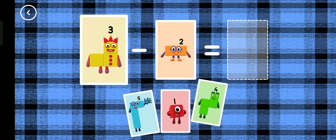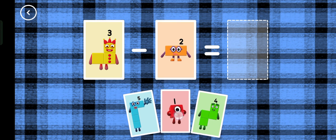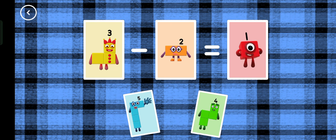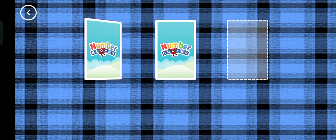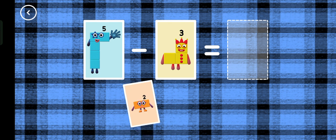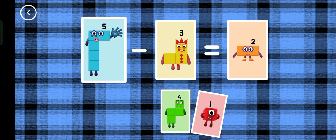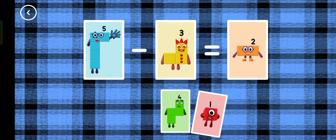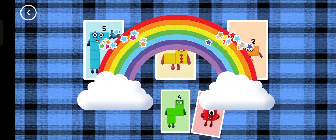If you start with this many and take away this many, how many are left? One! Three! Minus two! Equals one! Correct! Two, five minus three equals two. That's the correct answer.